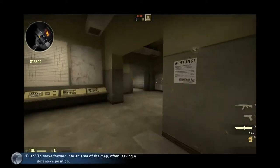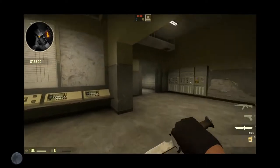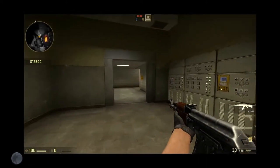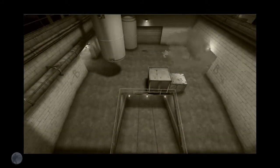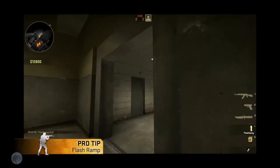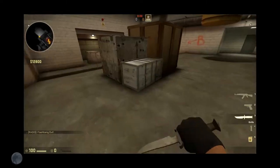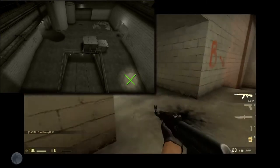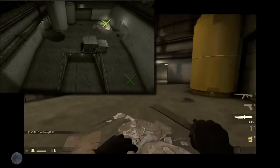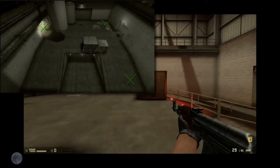We also have two guys trying to push ramp. The easiest way for us to push ramp — most of the time they like to smoke and stuff, but once the smoke is gone, one of our guys is going to stand right here and throw two flashbangs that land right here. So if you have a CT standing here, he's going to get flashed; if you have a CT standing here, he's going to get flashed — from this area as well. Basically, just one flash will cover most of the area over here.